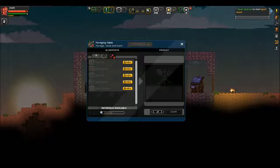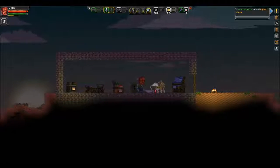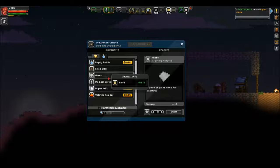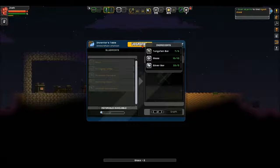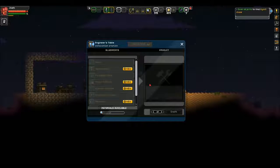We checked the foraging table, which is kind of honestly useless at least at this point. Can we upgrade it? We just need two more glass - hell yeah. Let's see what other cool stuff we can make. We'll go over here and upgrade our inventor's table - it's going to take basically all of our tungsten, but that's okay. Now it's an engineer's table.